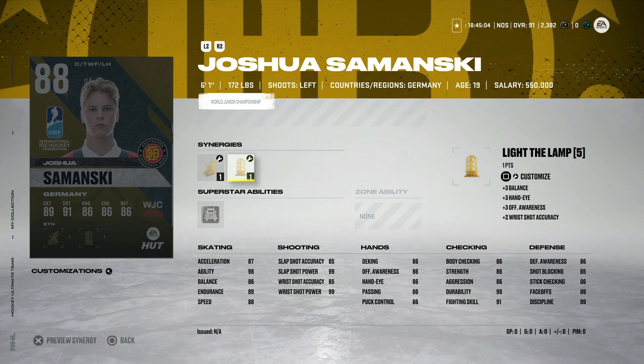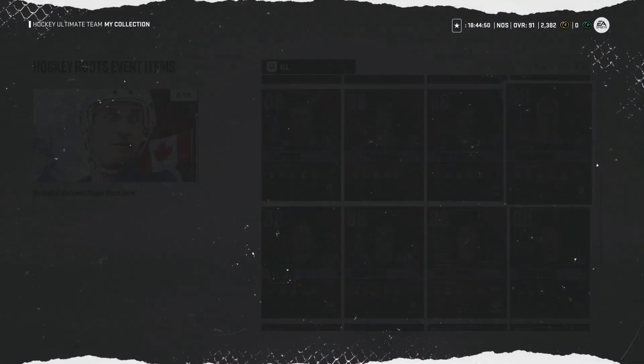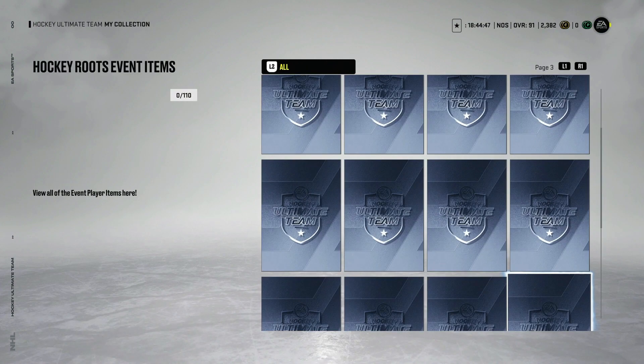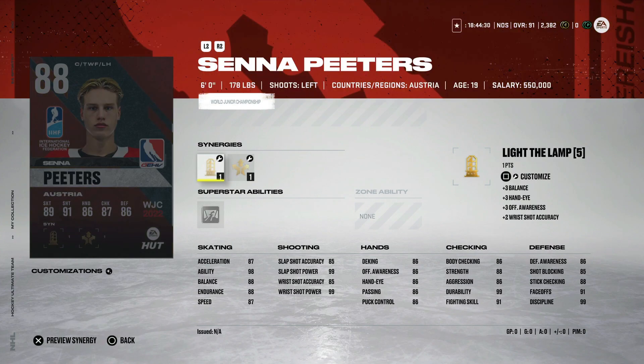From Germany, the 88 Joshua Samansky with workhorse, wingman, light the lamp, and heart and soul. He's an 88 overall six-foot-one center with 88 speed, 89 acceleration, decent defensive stats — 89 on the draws, 90 defensive awareness with synergies activated — and 99 shot power, which is nice. There's none up right now but I'd expect him to go for about 40,000 coins. If you have him untradeable, just use him in a set for Team of the Year.